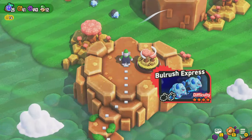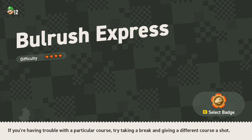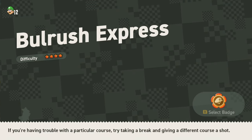This is probably the hardest level in World 1. This is Bullrush Express, and there's a secret exit here, so I'm going to show you guys the regular and the secret exit.